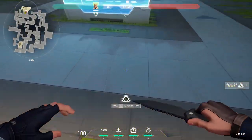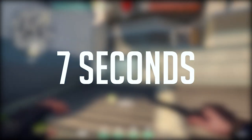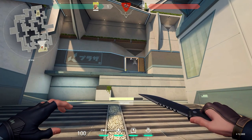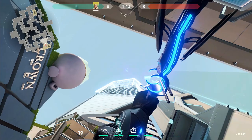So today I'm going to provide you with some numbers. When you plant the spike, from plant to detonation it is 45 seconds, and it takes exactly seven seconds to defuse, which means you have 38 seconds after the spike is planted to get to the site and start defusing. But what if you could somehow cut this short?